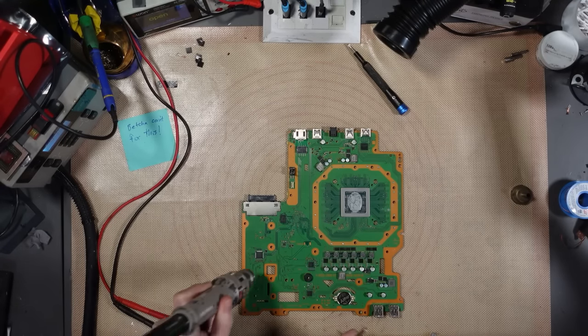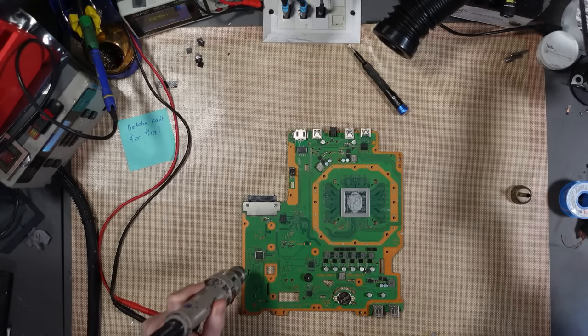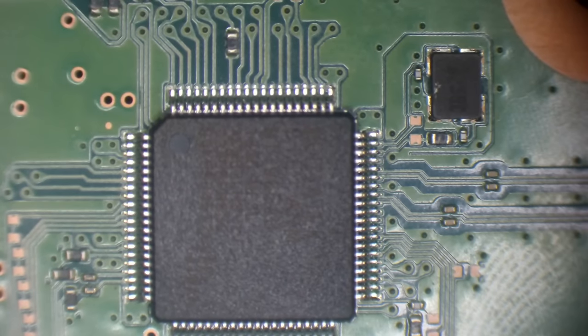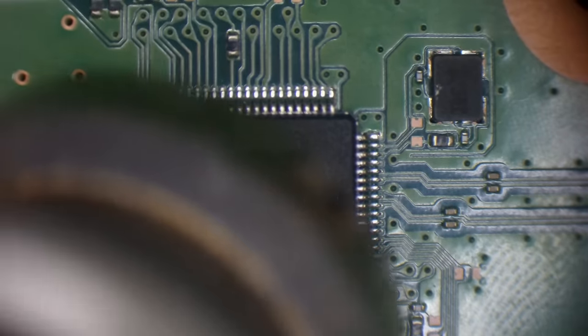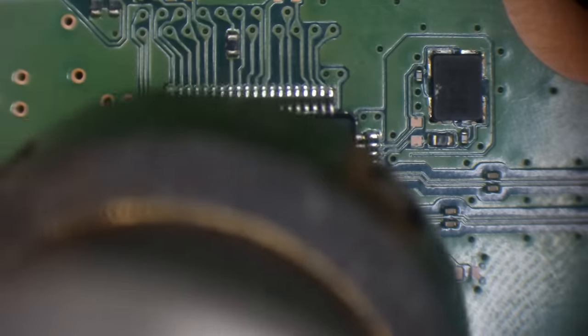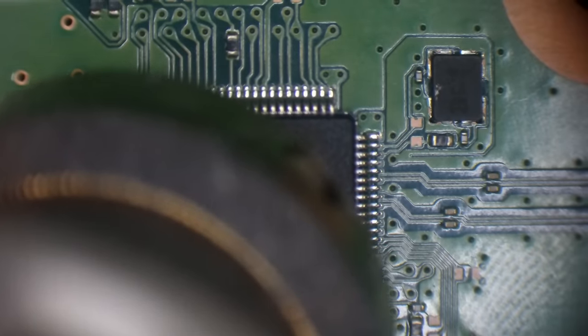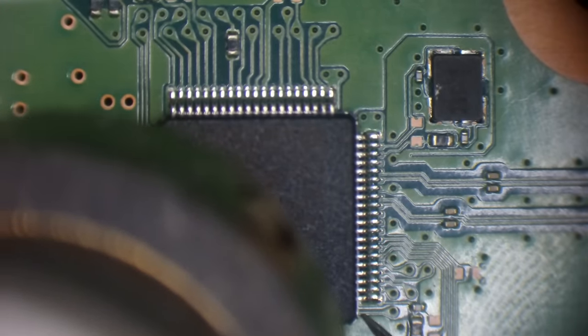I'm going to remove this chip. Under the scope — this is marked as Mediatek but it's known as the Renaissance IC. They used to use Renaissance chips back in the day and then changed to Mediatek on the PS4 Slims on later revisions. This basically controls the disc drive.